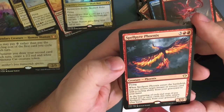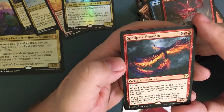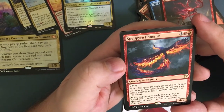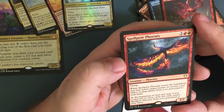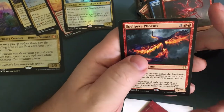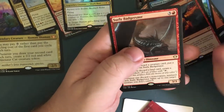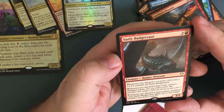Spell Pyre Phoenix — for five, flying. Whenever Spell Pyre Phoenix enters the battlefield, return an instant or sorcery card with cycling ability from your graveyard to your hand. At the beginning of each end step, if you cycled two or more cards this turn, return Spell Pyre Phoenix from the graveyard to your hand — unfortunately doesn't go to your battlefield. Surly Badgesaur — for four, a three-three badger dinosaur creature.